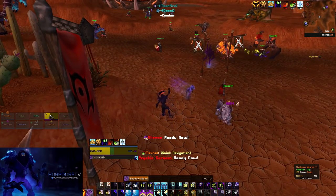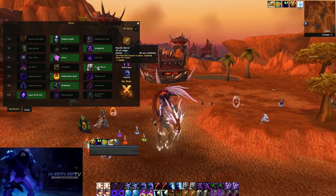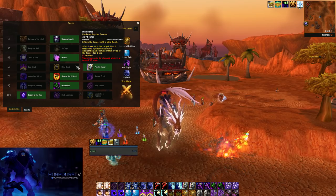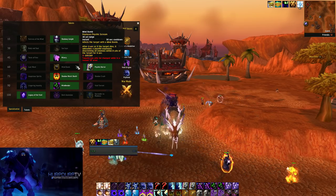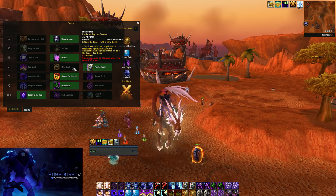For the tier 60 row we have Last Word, Mind Bomb, and Psychic Horror. There's pretty much no point talking about the other two — Psychic Horror is far superior on this row and it's a must for dueling. Please, if you're playing a Shadow Priest, stop taking Mind Bomb when dueling. It replaces Psychic Scream, so you're losing your fear and only getting an incapacitate.